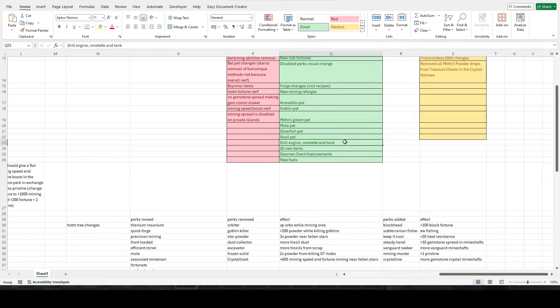The drill engine, omelette, and tank changes are all pretty good. There is the quadrupling of fuel usage from sunny side, but I think that's fine because fuel isn't really that much of an issue. Making it more impactful with sunny side might make it more of a trade-off. And what they did with the regular omelette and the green omelette are much better changes as opposed to just giving fuel every now and then.